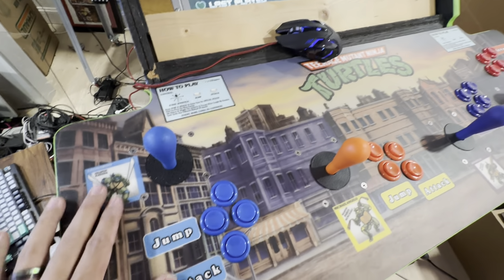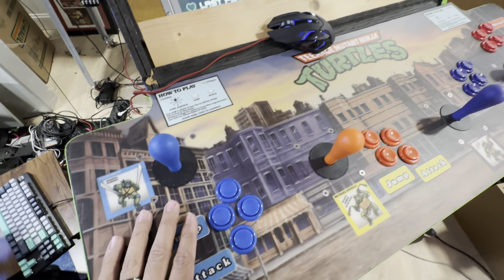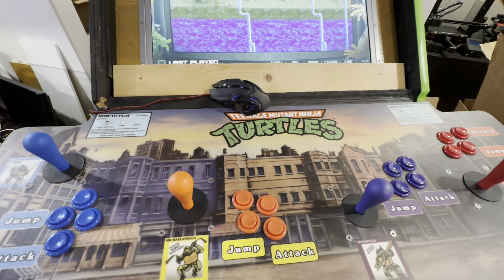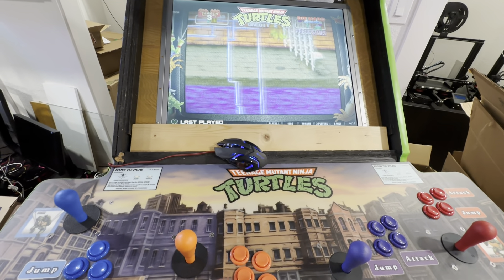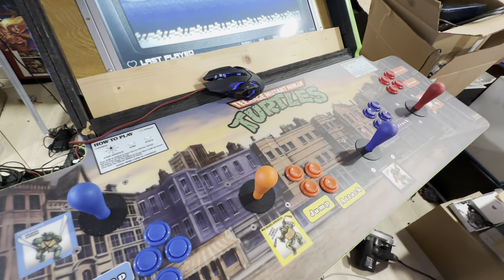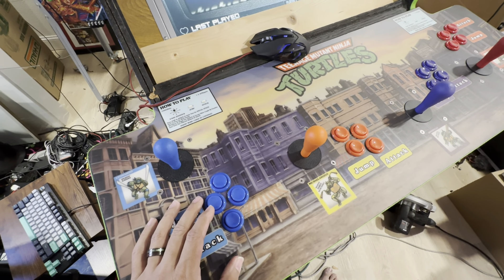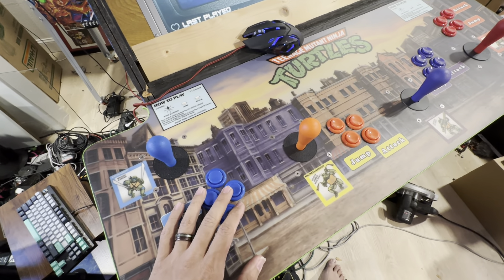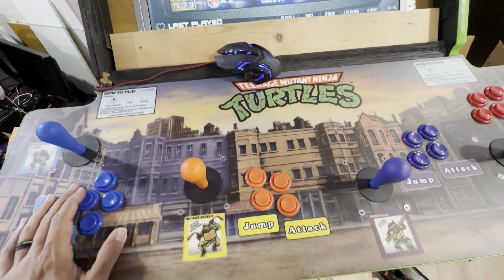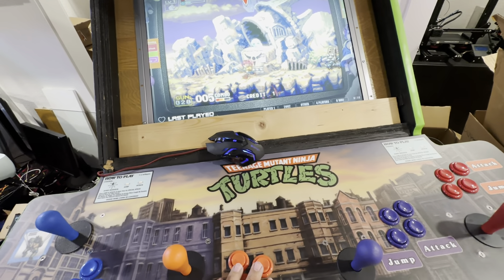One of the things I did over the week is I added a fourth button. This was a tough one for me because when I first built this cab, I was going to restore it. But then I realized all these people had restored TMNT cabs, and that's fine, but I don't have an original TMNT board anymore. I wanted to play more than just Turtles on here, so I wanted a third button for things like X-Men, Bucky O'Hare, and Demon Front, which is a three-button game.